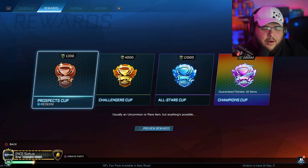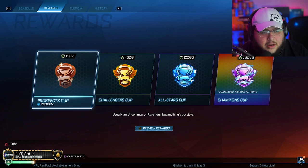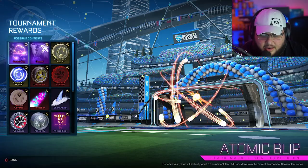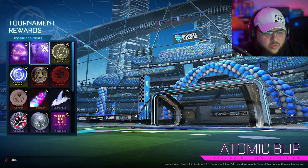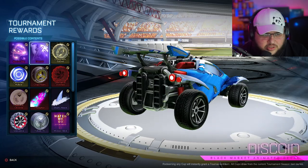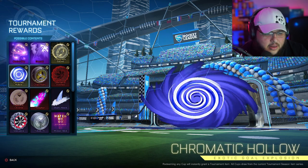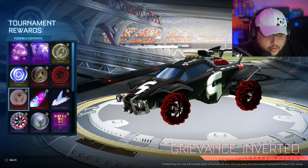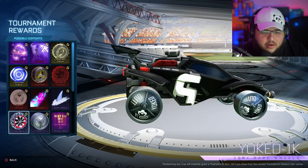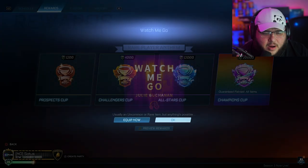We're going to be opening some Prospect Cups, and maybe we open one of the Champions Crates. For those wondering, the items you could be getting from this crate include Atomic Bullet, which is really cool — I want to get that decal so bad, the gold version looks so sick. There's a lot of pretty cool stuff in here, so let's get right into it. Prospect Cup number one.